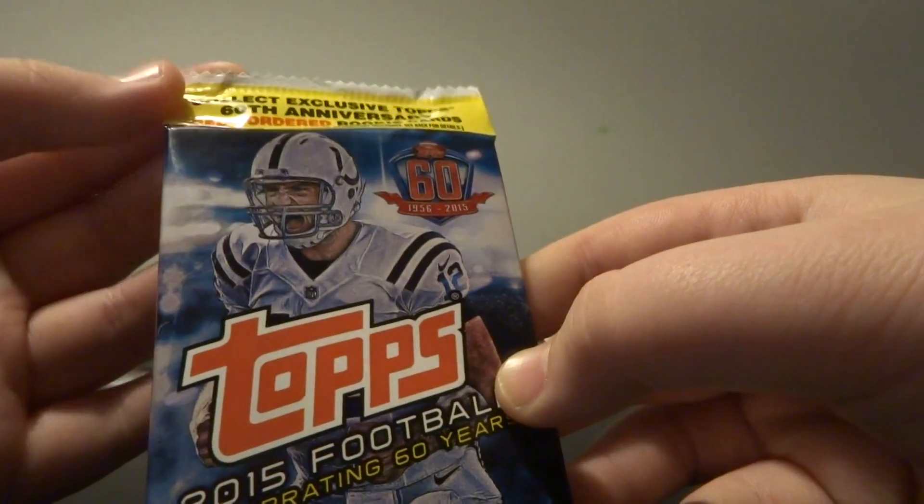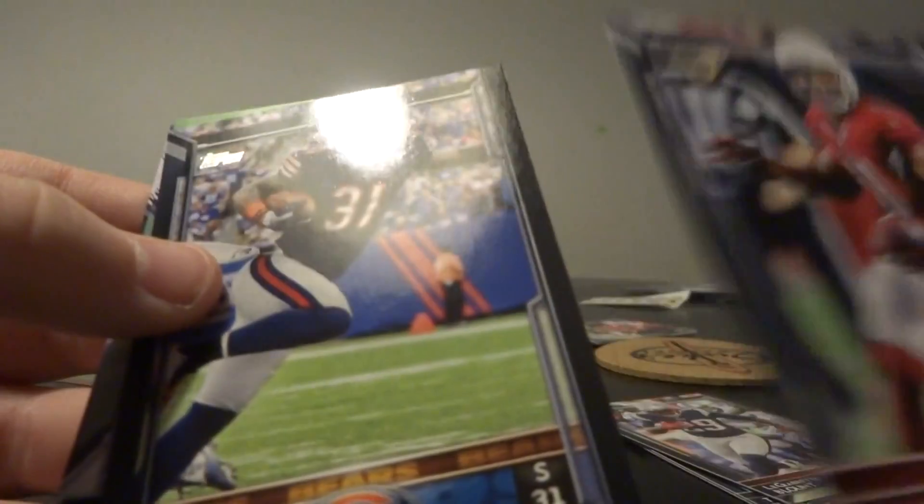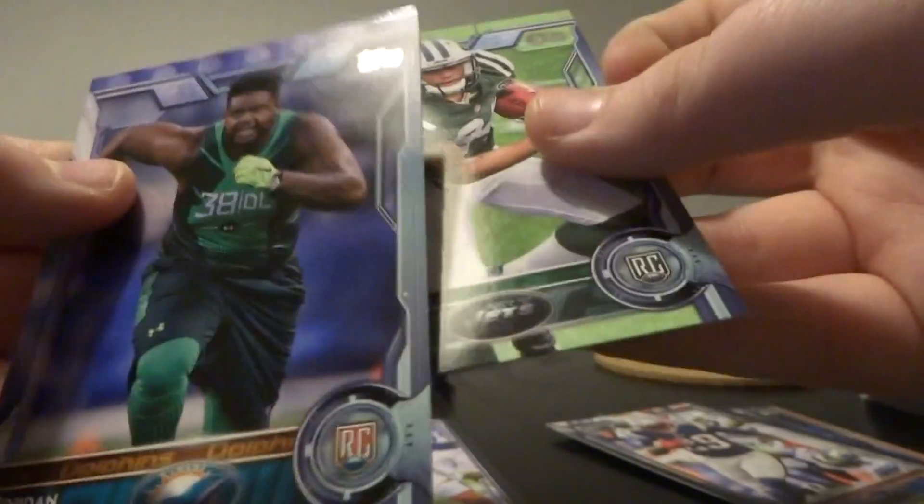Next we got this 2015 Topps pack. Maybe we can pull a Jameis, Mariota, and Todd Gurley — those are probably the best rookies. Jay Ajayi wouldn't be too bad either. So we got a Marquise Lee, there's a red card, Terrence Williams, Frank Gore, LeGarrette Blount. Cool — an Aaron Rodgers card, a 1,000-yard club, Jeremy Hill. Got this Terry Bradshaw star card, not numbered. Nice. A 1,000-yard club, Adam Jones all-pro, Larry Fitzgerald, Antrel Rolle, Devin Smith rookie, and a Jordan Phillips rookie.